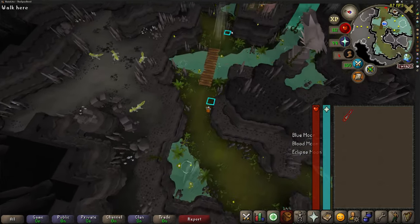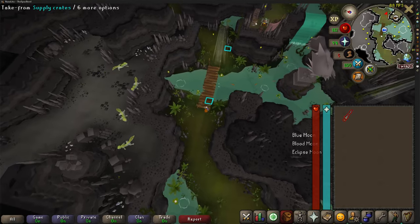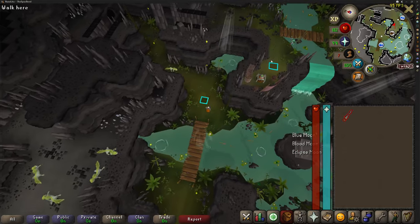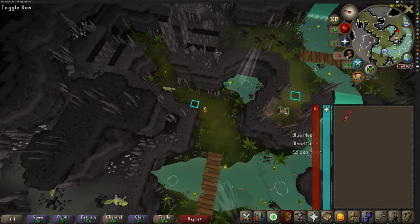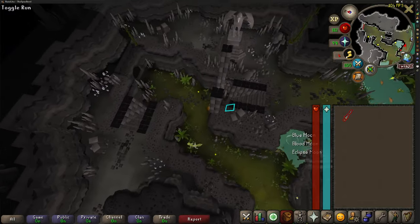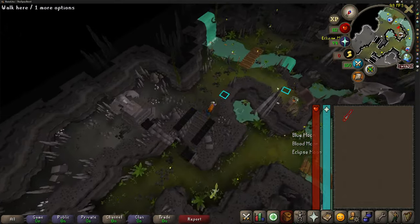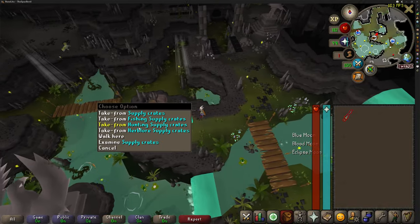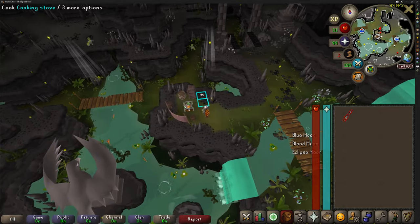It might potentially be worth bringing a stamina potion. You can refill your stamina completely using a cup of tea from the cooking spot. If you've done the quest or you're going through it with the quest helper you'll know what I'm talking about. Go over to the cooking spot and grab yourself some fishing supplies and some herb law supplies.